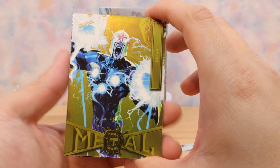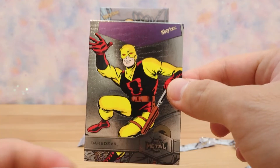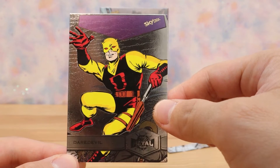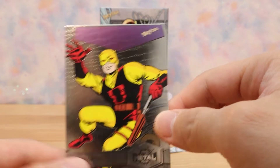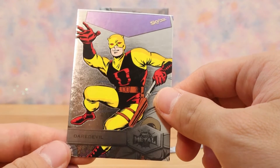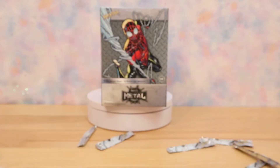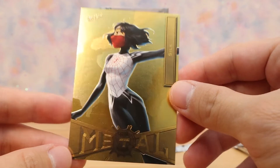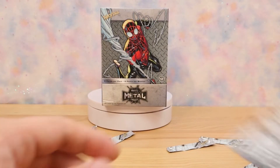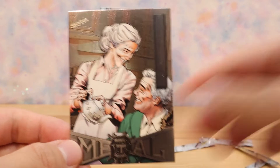Nova's old school too. Last card: Daredevil — old school drawing, shiny one. I'm assuming these yellow ones are the parallels. We'll take another look — double Daredevil, Nova, Silk. We gotta give May a second look — that's definitely a card to keep.